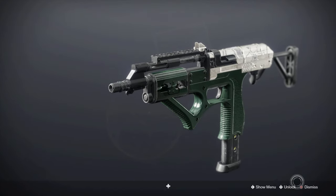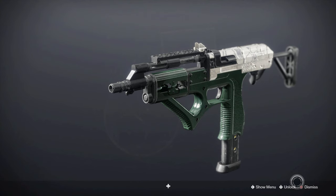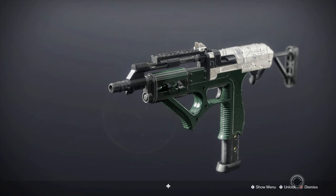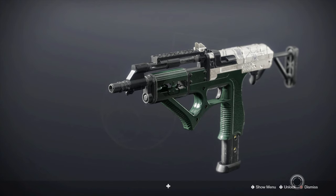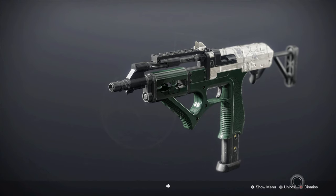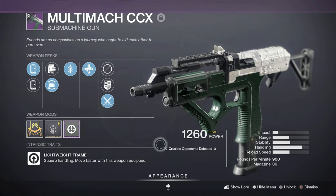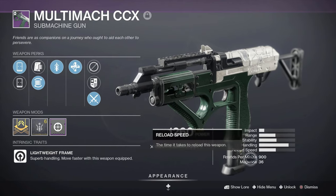Overall I think the gun looks solid. I have seen gameplay of it, and if you hit enough heads I think its highest TTK is like 0.67 - don't quote me, but it can reach a very high TTK. The body shot TTK I think is over a second, so it definitely rewards precision. If you can hit precision, this gun is definitely going to be worth using. With the new stability buff and everything, I can definitely see this thing running at 900 RPM, which is very interesting.